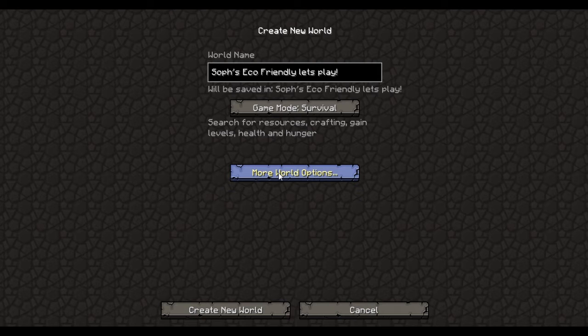No polluting the earth. I can get coal, but I think I might just use charcoal because that's eco-friendly — and that's just for torches. No killing animals, but I can kill monsters obviously because I'm going to do this on normal.